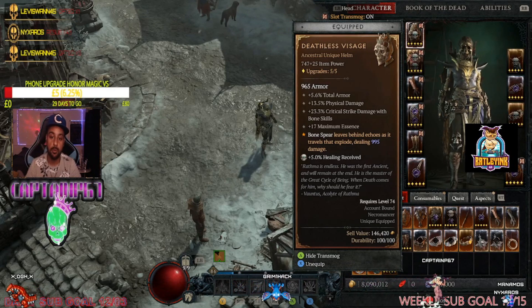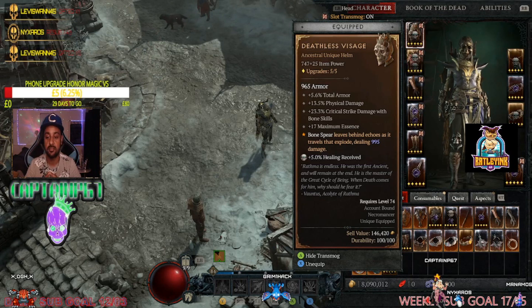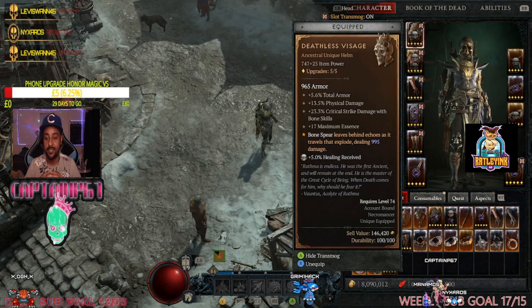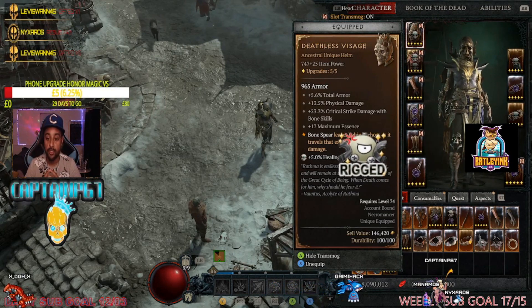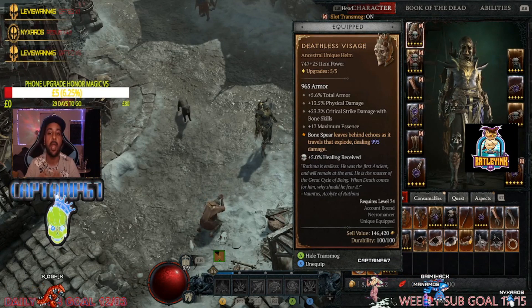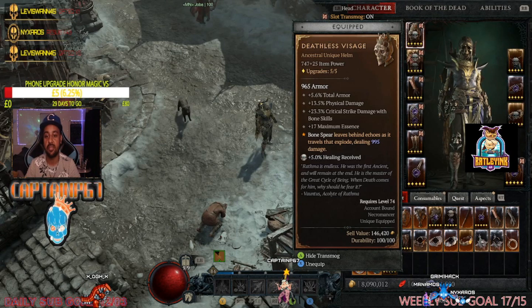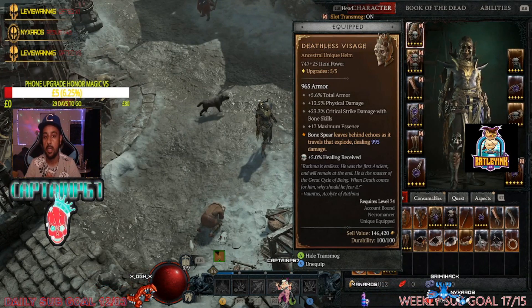The actual lore quote on the item: 'Rathma is endless. He was the first ancient and will remain at the end. He is the master of the great cycle of being. When death comes for him, why should he fear it?' — Bantus, Acolyte of Rathma. So apparently Rathma was the first necromancer, and the helm is in reference to that.